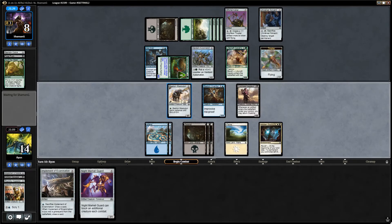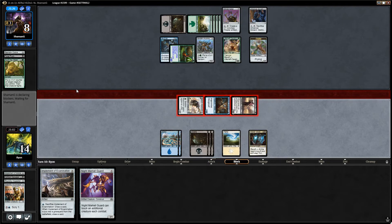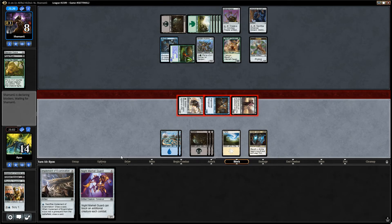Attack with the team. I don't even really need the Vigilance on the Bastion Mastodon - I'm not racing here. I'm okay trading off anything. I imagine they're going to double block here and trade. Puts them to 4 with no creatures in play. I redraw the Daredevil because I play Implement.